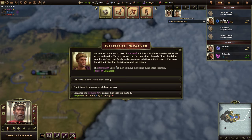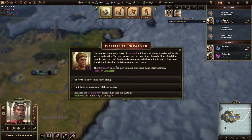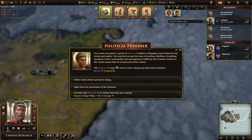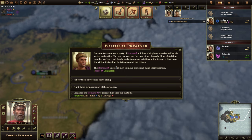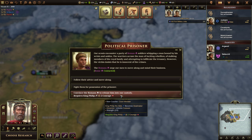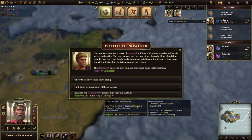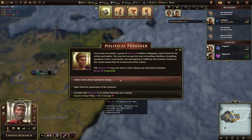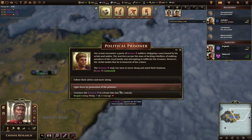Political prisoner: our scouts encounter a party of Roman soldiers whipping a man bound by his wrists and ankles. The warriors accuse the man of inciting rebellion, stalking members of the royal family, and attempting to infiltrate the treasury. However, the victim insists he's innocent. The Romans urge our men to move along and mind their business — so we've contacted Rome. We can convince the Romans to release him — we get a new court minister who becomes a dealmaker and unlocks caravan. We fight them for possession, or follow along and become cruel. We don't want that — we'll take the court minister option.